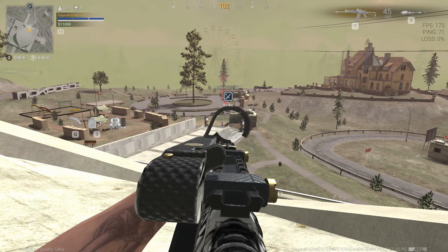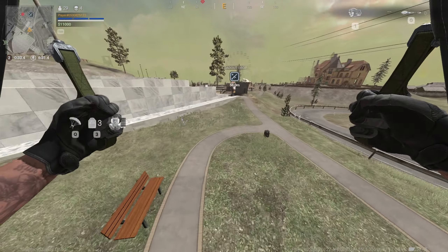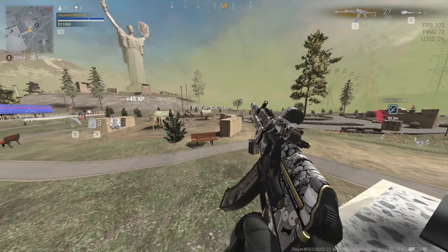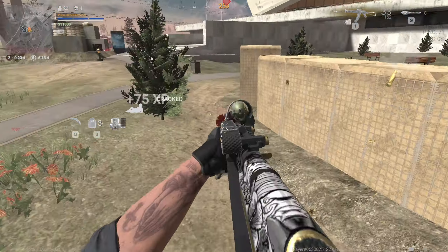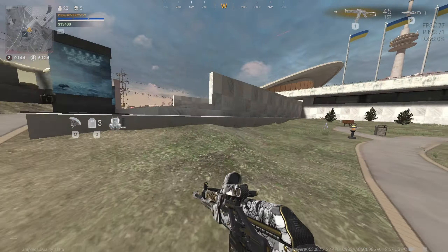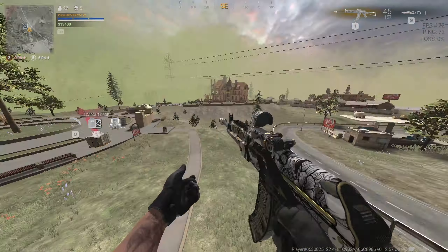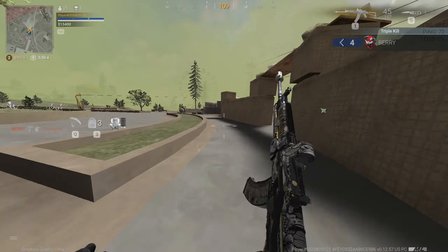There it is — got him, he's dead. Wonder what he was shooting at. There's a loadout drop over there. He was shooting at that guy right there, I see him. I'm trying to get close to this guy — he should be low. Push up on top maybe. Got him, nice. I'm trying to keep the AK, I'm not even gonna go for a loadout. There's a guy over there as well and the zone is closing so I might as well push that, trying to use this cover so I don't get shot.